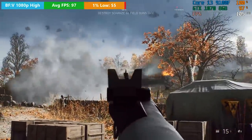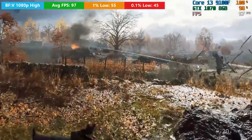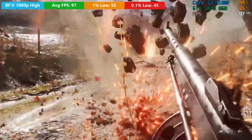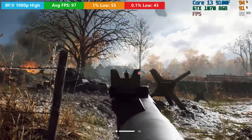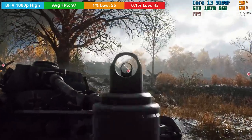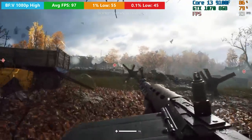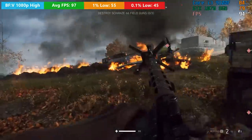In Battlefield 5 with high settings at 1080p — the settings we've pretty much used throughout today's benchmarks — you'll see an average of close to 100 frames per second. We hit 97 on average with a 1% low of 55 and a 0.1% low of 45. There will be instances where the processor hits 100% usage, and the same can be said for the graphics card, touching 98-99%. Battlefield 5 is more CPU-intensive, but the i3-9100F still handles it quite well. First impressions so far — things are going quite well.